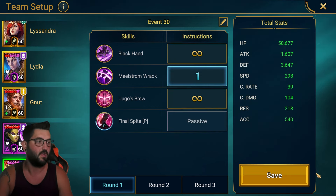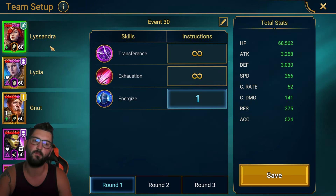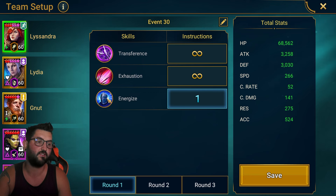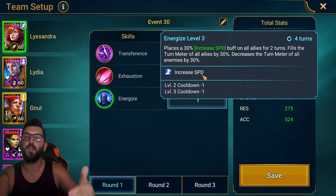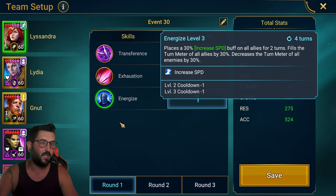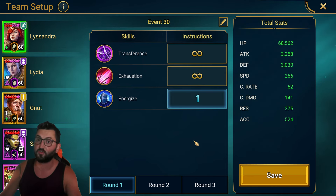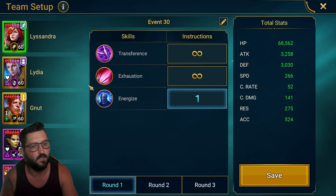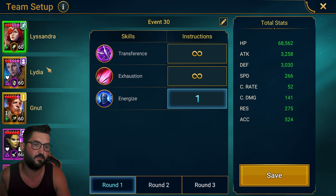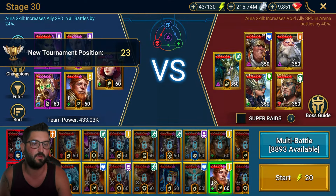Ugo: prioritize the A2 for decreased defense and block buffs. For speeds, Ugo is the fastest, but it doesn't have to be Ugo — it could be Lissandra. Try to keep everyone at least over 230. Keep in mind that when you use Lissandra, there's a Valkyrie in the enemy team that pushes back your turn meter and gains turn meter when you place buffs. If you use Deacon instead, you might need a bit more speed on everyone. My current speeds: Ugo at 298, Lissandra at 266, Lydia at 261, Gnut at 255, Seer at 233.